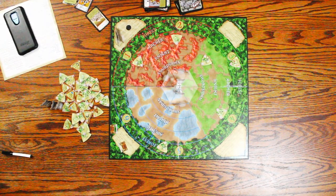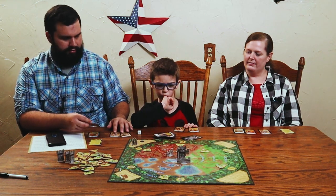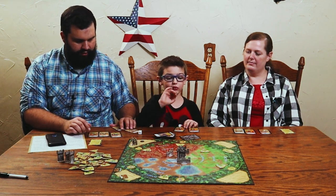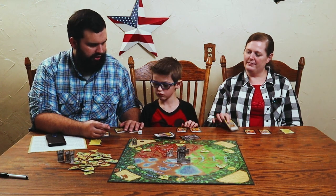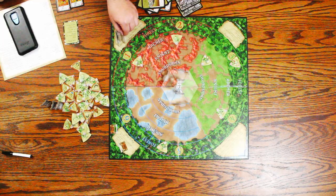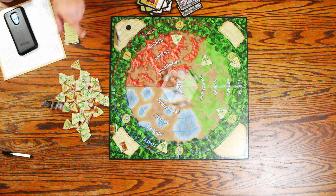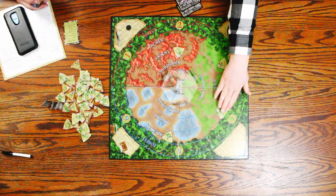Chris discards since nobody is in blue and draws a barbarian from the scavenge. Olivia trades a blue card — a swordsman — with Chris. He uses it to knock a monster down to one, then uses his barbarian to knock out one of the troll tokens. Then he moves everybody since there's nothing else he can do.